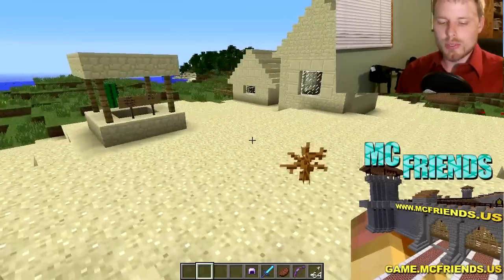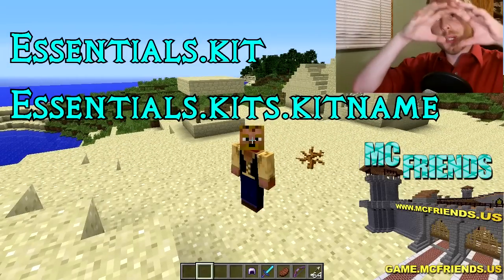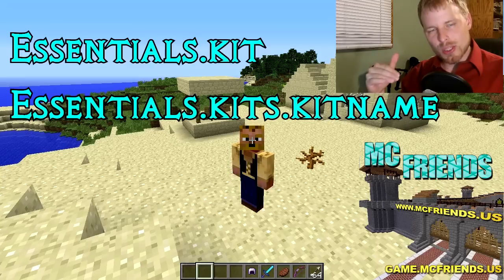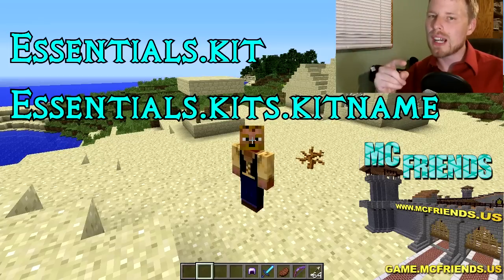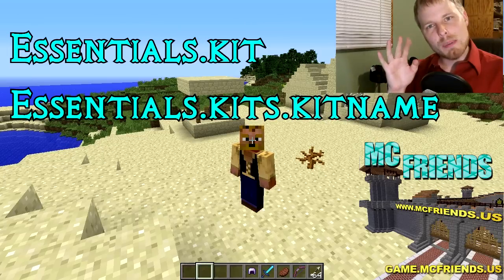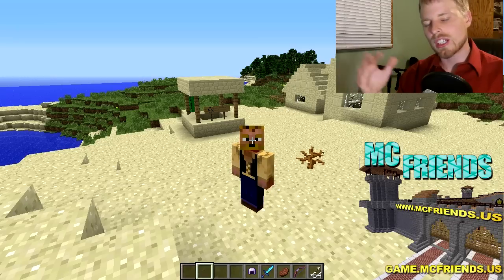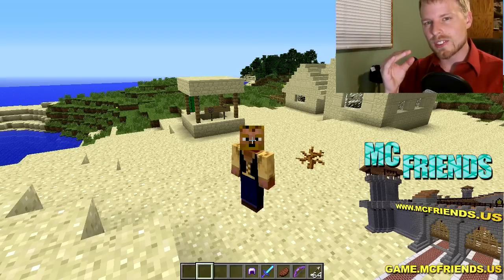Last but not least, the permission nodes you need: the first is 'essentials.kit' — that's the basic command that allows people to access kits. For each individual kit, you use 'essentials.kits.[kitname]' — note that's 'kits' with an S, while the command itself is 'kit' singular. They've been changing this back and forth, so if after an update things stop working, check that your permission nodes are correct.